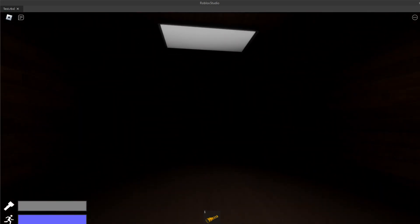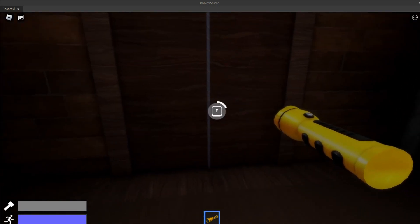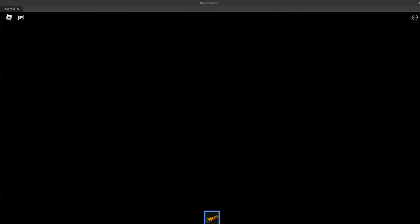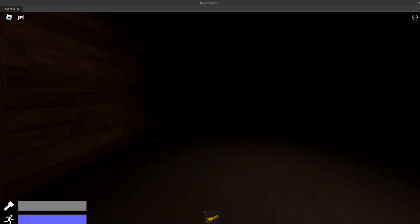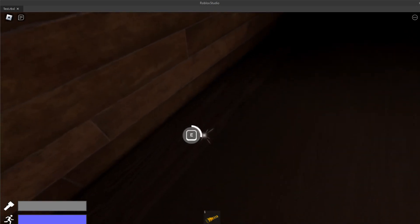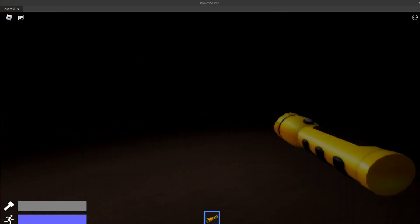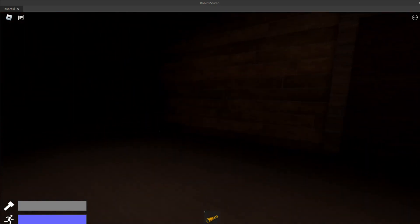I have to fix that glitch, but I'll do that later. Also, if your flashlight battery is completely out, it takes even longer to interact with things, if it isn't already enough. And also, milk doesn't refill your flashlight battery anymore.